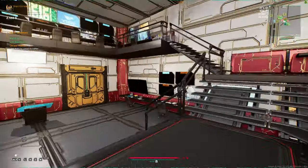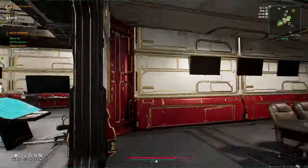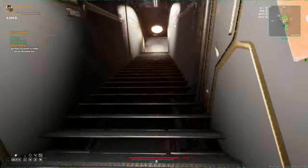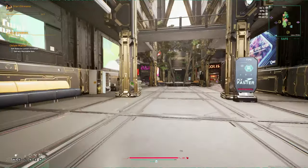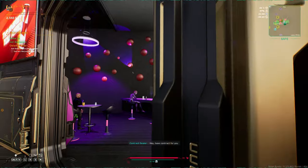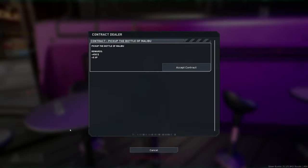Man, where the hell have I found myself? It's fine though. I don't know where I am. I think I went through here. I will say frames per second is sketchy, but I'm used to that with Star Citizen. Look, there is a waypoint. So here he is. Oh God, the frames. Pick up the bottle of Malibu — rewards $450 and 5 XP.